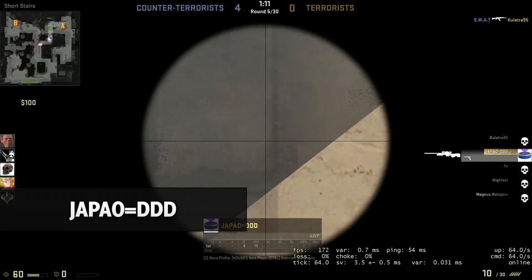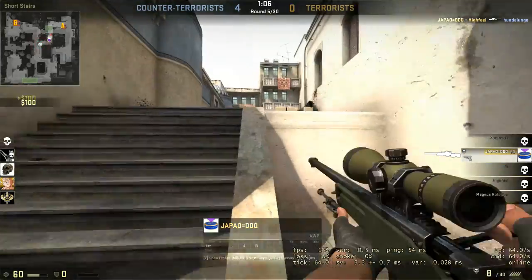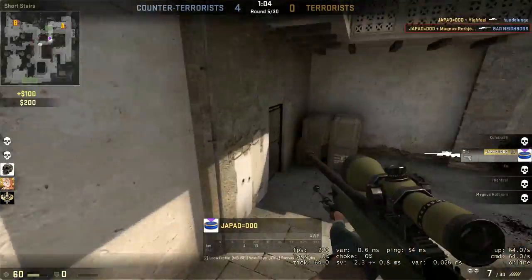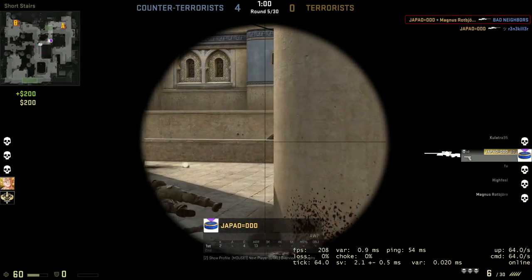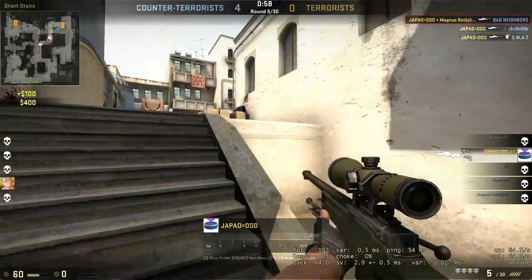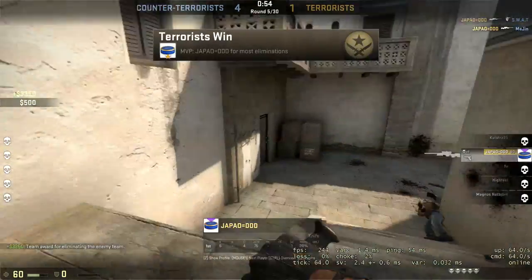Congratulations for making it through half the top plays. At number 5, we have a scenario: what happens when somebody's alone with an OP and everybody decides to rush him one at a time? The enemies come in one at a time; he also spots another one on Xbox, takes him out with a beautiful headshot. It's a 1v1 — he knows the other one should be lurking around — and there he is, for a beautiful ace.